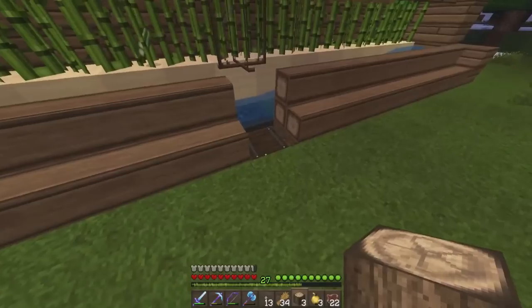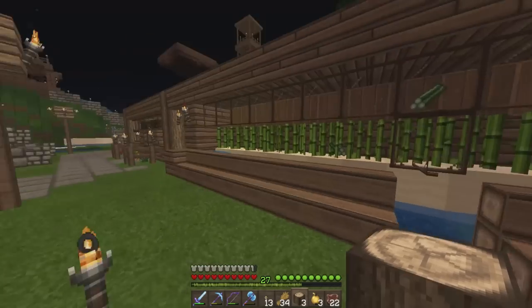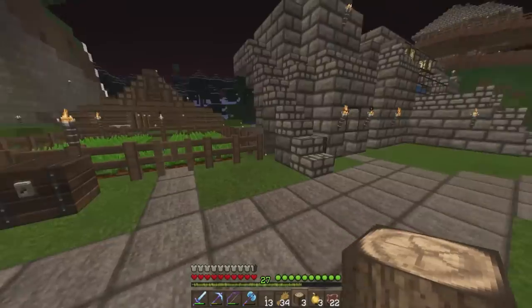Over here we've got an automatic sugar cane farm. It's not the most efficient, but we don't really need sugar cane, so it's efficient enough for what we need.